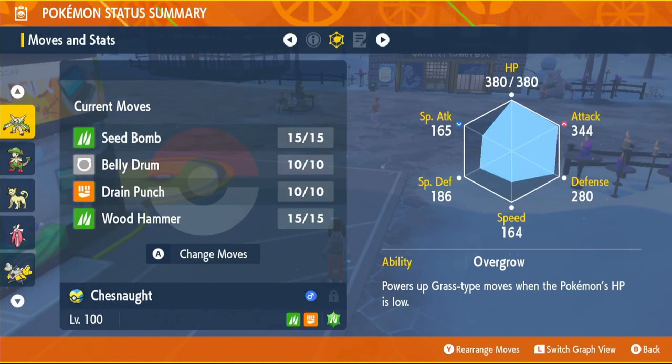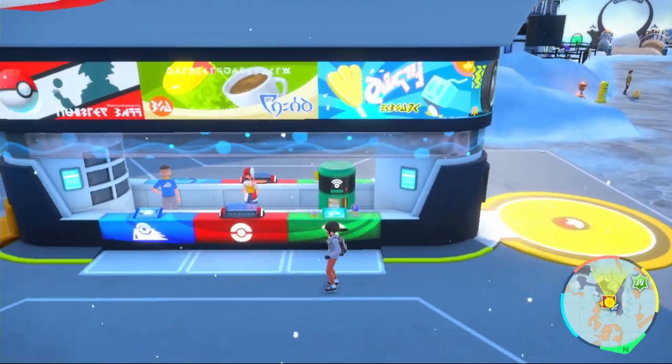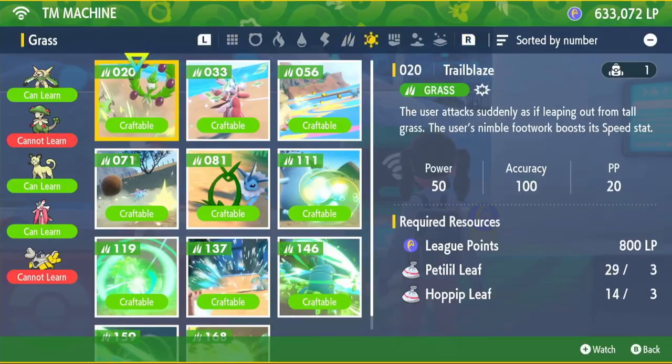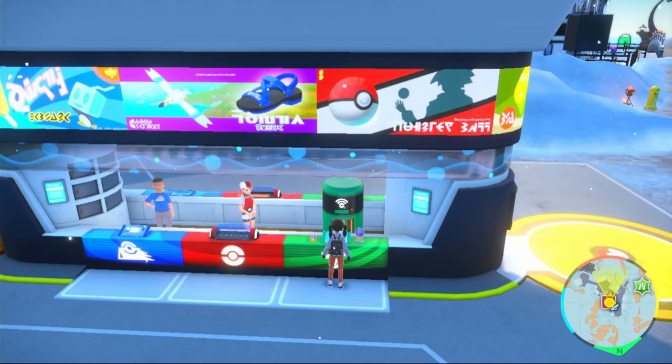Wood Hammer and Seed Bomb you can learn through level-up, so once you reach level 100 just relearn those two moves. The other two are a bit trickier. Drain Punch is a TM — go to any Pokémon Center, use the TM Machine, go to the Fighting section, and it's TM 73. It costs 5 Croagunk Poison, 3 Mankey Fur, and 3 Capsakid Shells.